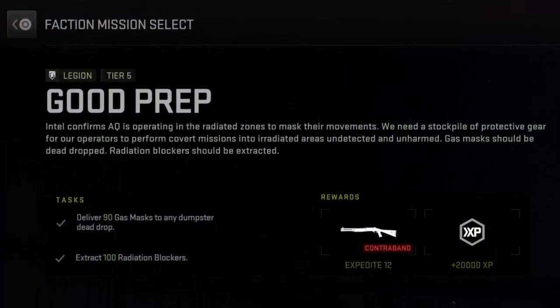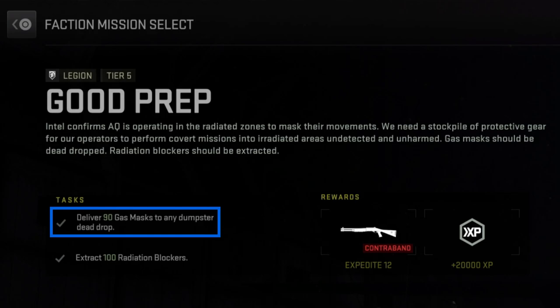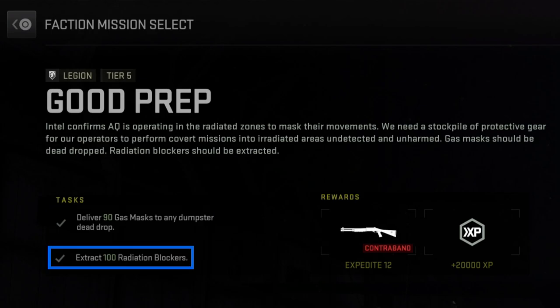So to complete this mission you have to deliver 90 gas masks to any dumpster dead drop and extract 100 radiation blockers.